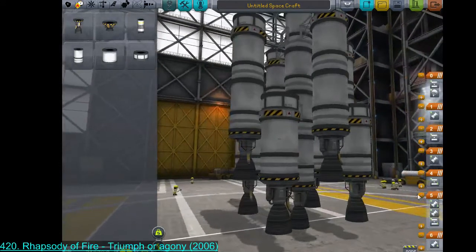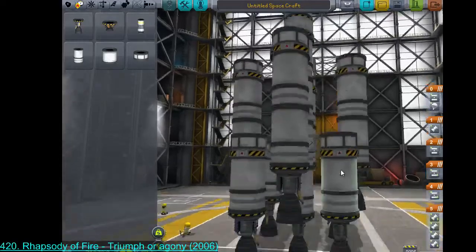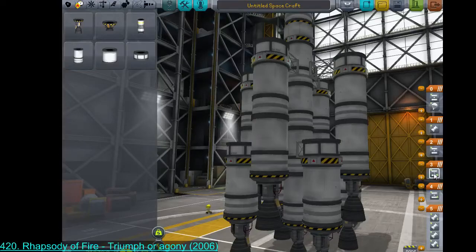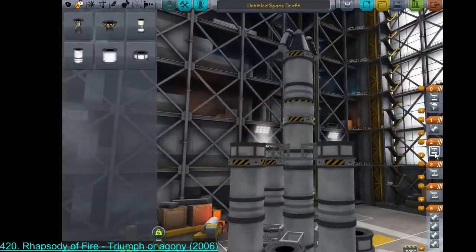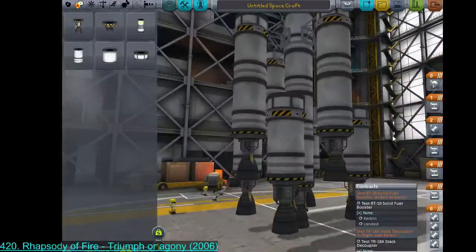Stage one: all these engines down here need to be lit. These decouplers snap because the little tanks will be the first to burn out. Then those guys up there will want to snap because these will last marginally longer. Way down the line, this will break off revealing that engine. I don't want the parachute to deploy the moment I discard the stage — probably going to discard that while in the upper atmosphere. I should incorporate SRBs into this somehow for the contract.